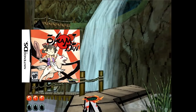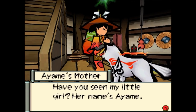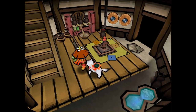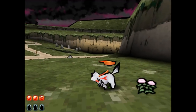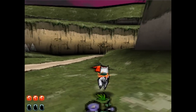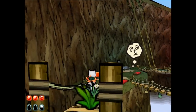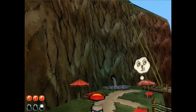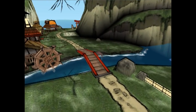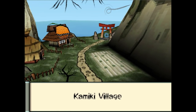Capcom's Okami Den is a beautiful DS game. Released in 2010 in Japan and in 2011 everywhere else, this game has an absolutely stunning art style with a graphics engine to back it up. Being an Okami game, I knew it would look good but I was still taken aback by its pleasing blend of polygonal and sprite-based graphics. This is actually my introduction to the Okami series and, while it seems like a solid game from the little amount I played, it isn't my kind of game so I'm really just here to marvel at the visuals. It's definitely one of the best looking games on the system.